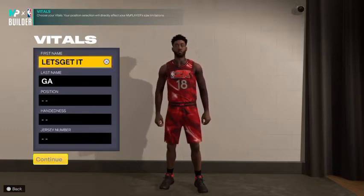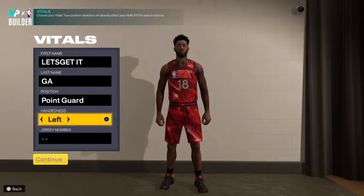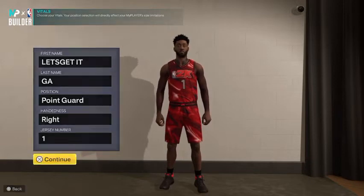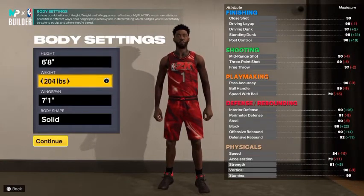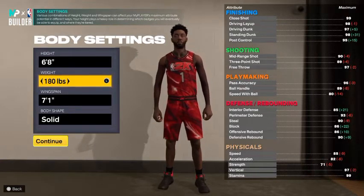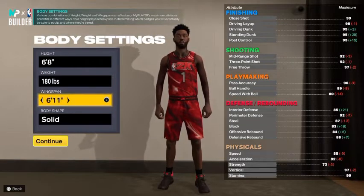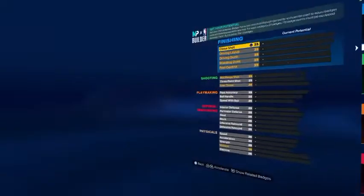The position Penny played was point guard. He was a righty so we're going right-handed, and his jersey number was number one. The height we're going with is six foot eight, and we're taking the weight all the way down to 180 to be as fast as possible. For the wingspan, take that to six foot eleven. Body shape is personal preference, but I like to keep it lean.